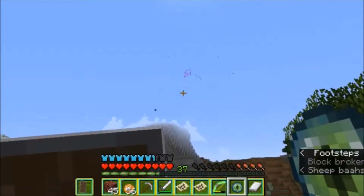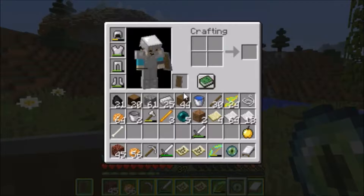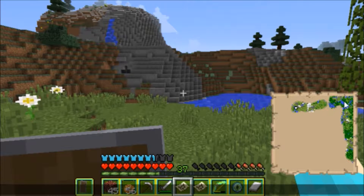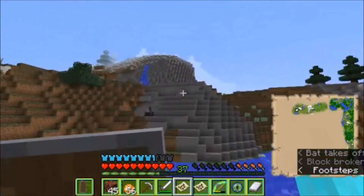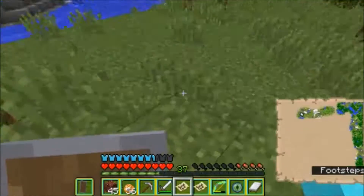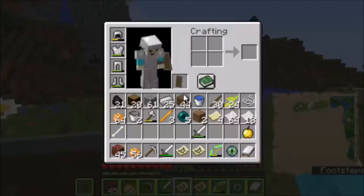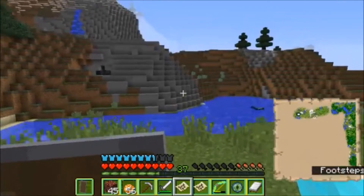I think we're getting closer, but another one has broke. I think we're close to where the portal should be because the eyes of ender have started going backwards - that means the end portal and the stronghold are somewhere in between here and my house. I don't want to waste too many eyes of ender, so I want to save as many as I can.